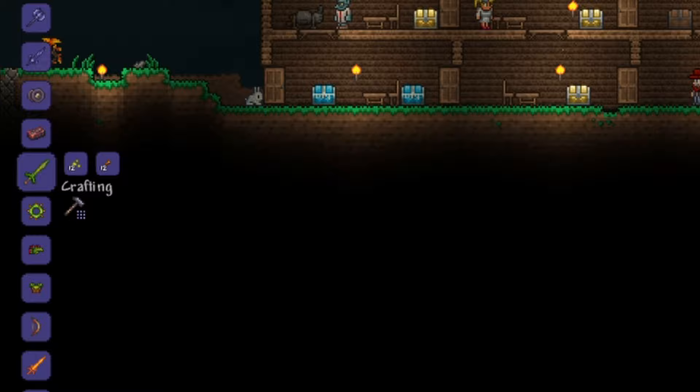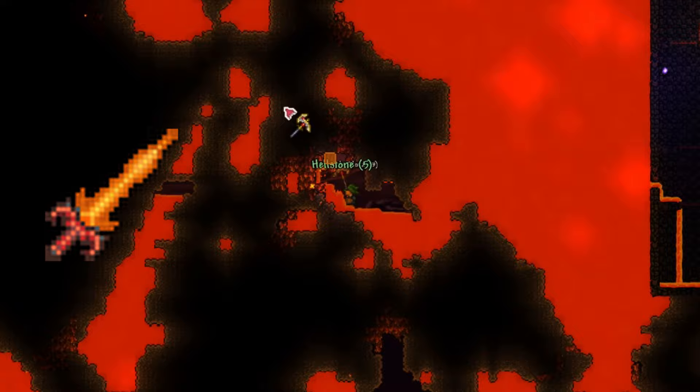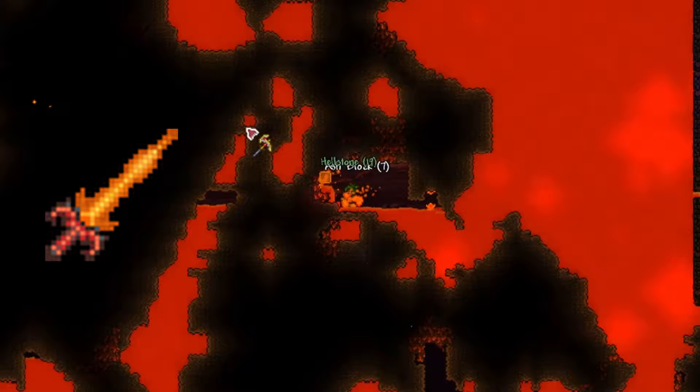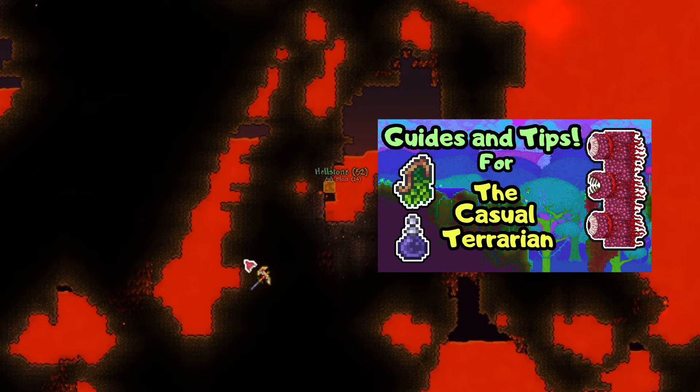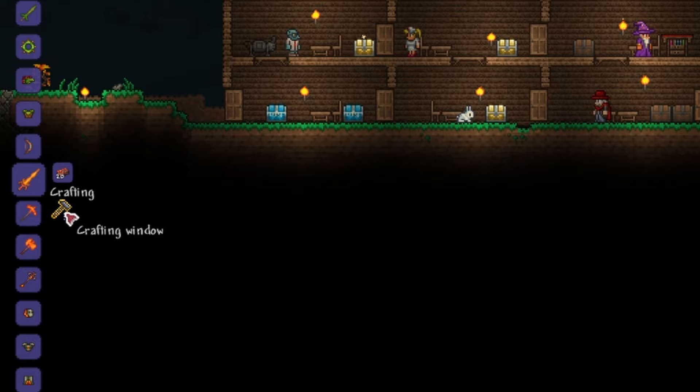Next, we will need a Fiery Greatsword. To get one, it's pretty easy — these only require 20 hellstone bars, which are crafted using hellstone and obsidian. If you are new to the game and are unsure how to get hellstone, check out the video I made previously. Once you craft a Fiery Greatsword, congratulations — the second sword is now obtained!